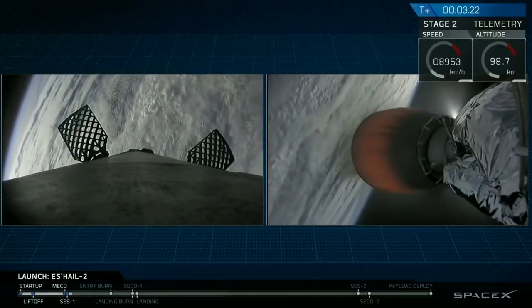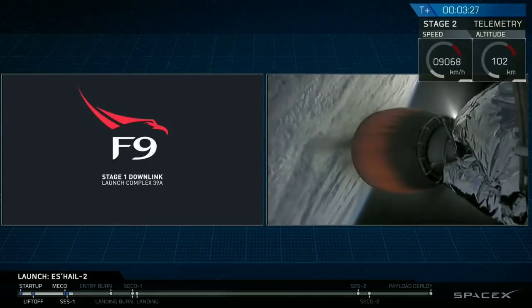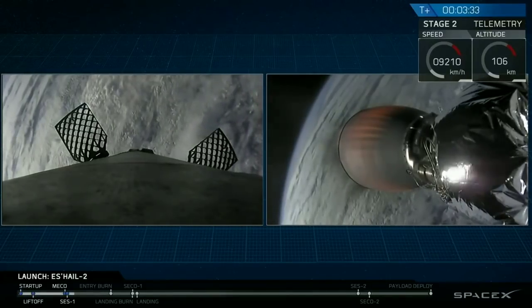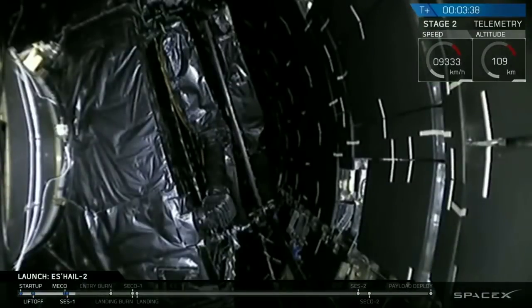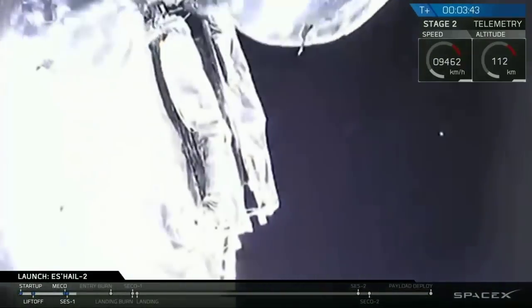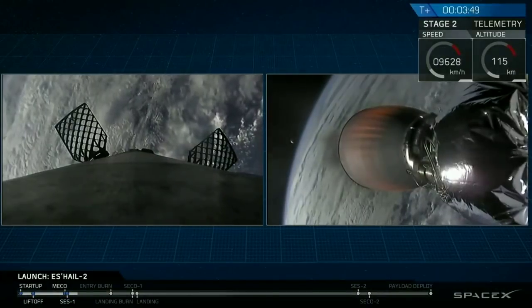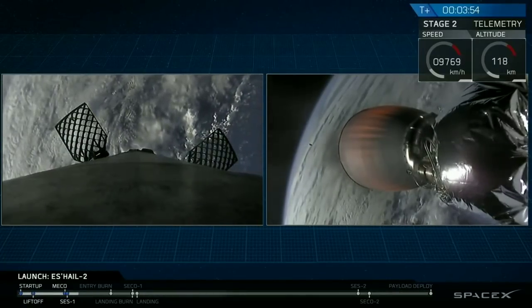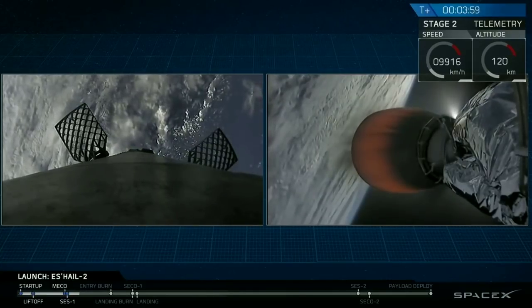S-HALE-2 is protected from the aerodynamics of ascent by that fairing. Once we're out in space, the air is not thick, we do not need it anymore, so we drop it to reduce our total mass. That fairing deployment will occur about 10 seconds from now. And with the fairing deployment that you saw on your screen, we now have S-HALE-2 exposed to that beautiful vacuum of space.